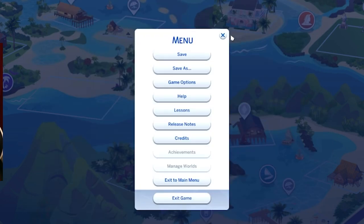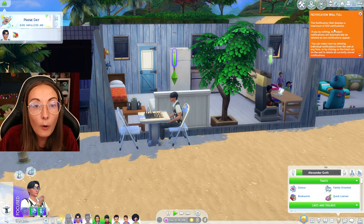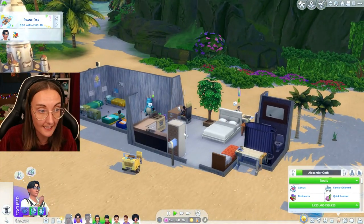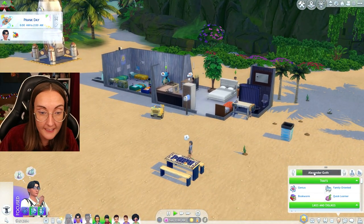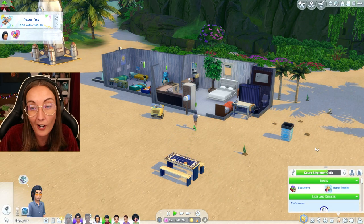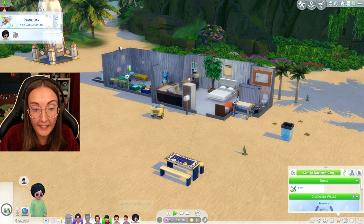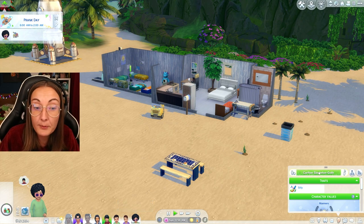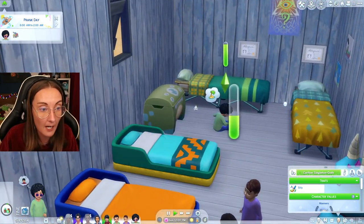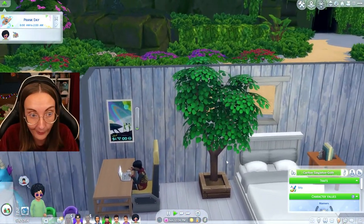Once those have both been applied, you can exit out of options and actually load into your family. All loaded in to the household. Obviously they don't have their new house yet because this is the old save, but as you can see they don't have their ages listed but they are still around the age they should be. The progress bar is exactly the same. The toddlers are about ready to age up, but their birthdays haven't rolled back at all. I'm in live mode, the game is playing, the toddlers are fine, and nobody is auto aging.